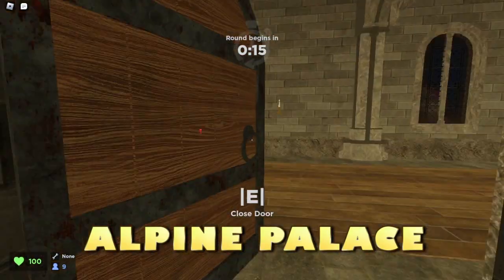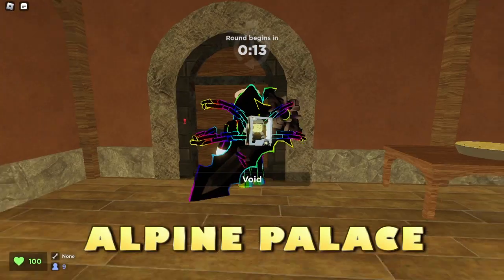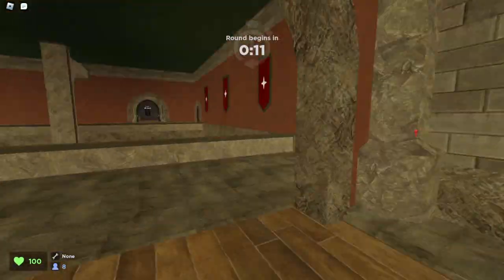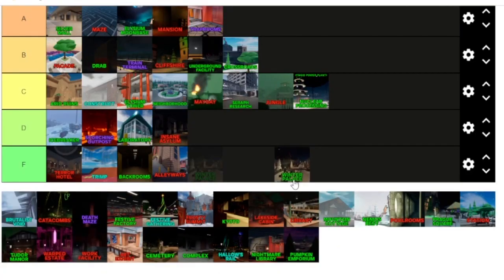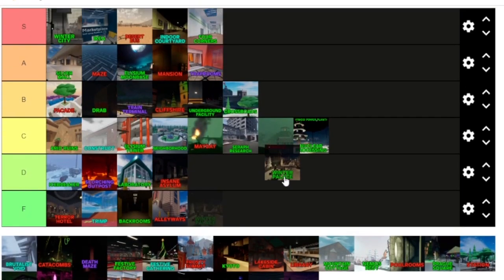Alpine Palace — not my absolute favorite map. There's basically no good space to run around, so this one's going to be pretty low ranked. As we just saw, Alpine Palace is not a very great map in my opinion. This one gets an F tier.